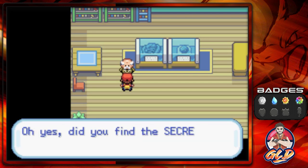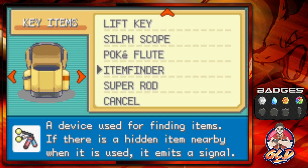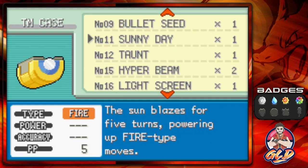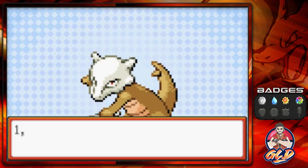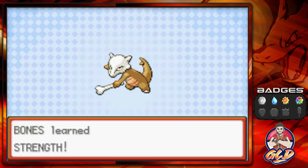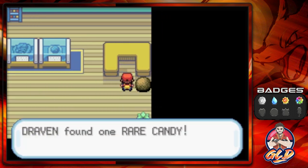We get HM04, which is Strength — it lets Pokémon move boulders when outside of battle. 'Did you find the secret house in the Safari Zone?' Yes I did! So that's two HMs in one. We're going to teach Strength to Bones, replacing Headbutt. Bones is ready to go, and yes — we can move that boulder. Bam! Now, Surf is a whole different story because we actually have to win the Soul Badge in order to use it.